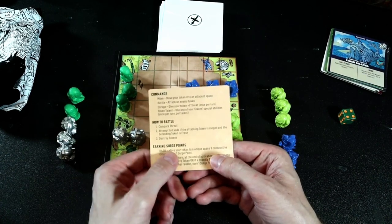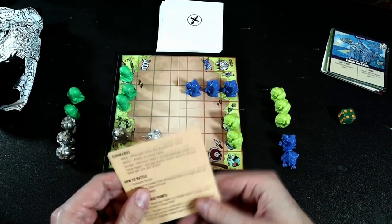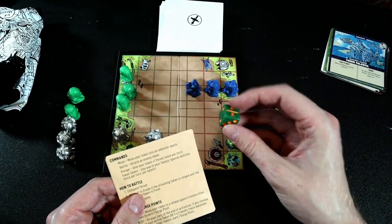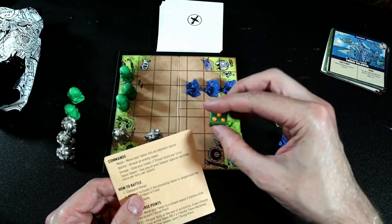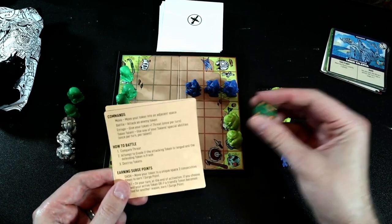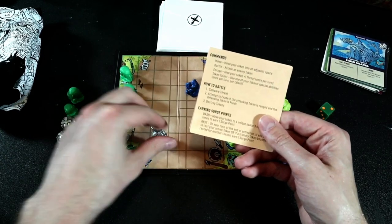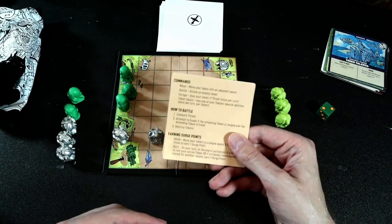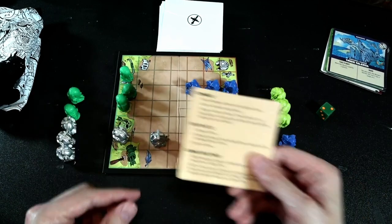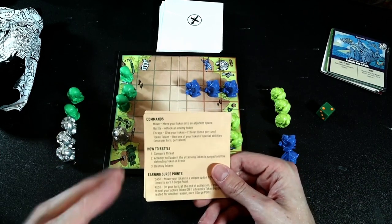Earning surge points — that's the dash — means moving three times, using all three actions to move. Surge points are tracked on the dice and give you extra actions on future turns to take out opponents at the most opportune time. The last action is rest: you turn your token around, essentially saying 'I'm going to power myself up and I don't care what you do this turn.'